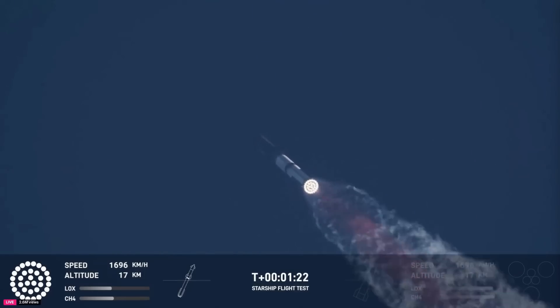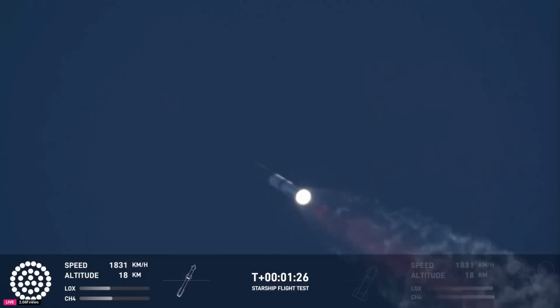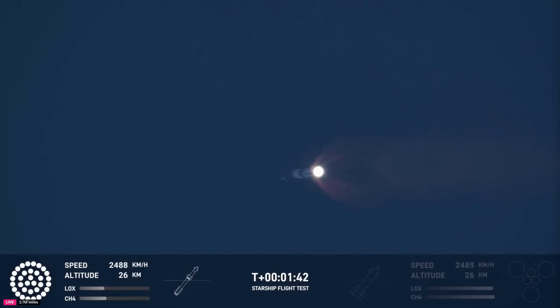At this point, we've passed through that point of maximum aerodynamic pressure — that max Q. Coming up in just a little over a minute from now is going to be hot staging. We're going to see the six engines on the ship ignite while still attached to the booster. Just before that, we'll see all but three center engines on the booster shut down — what we call MECO, most engines cut off instead of main engine.